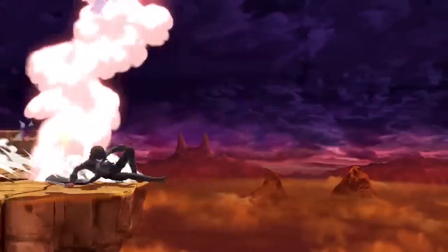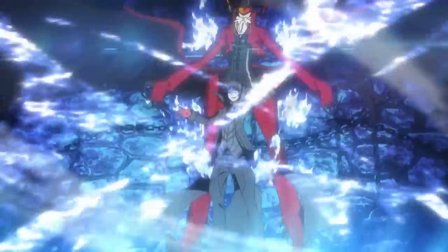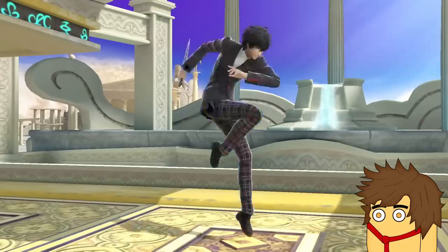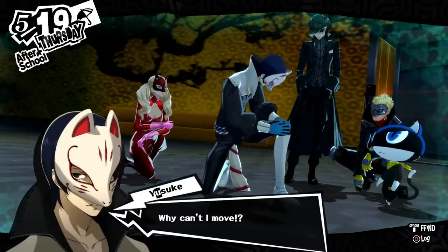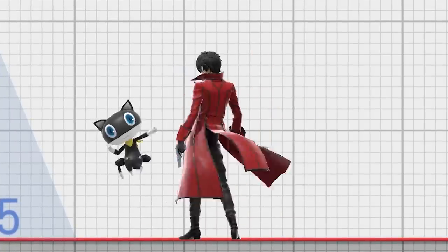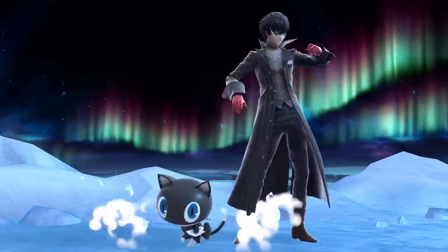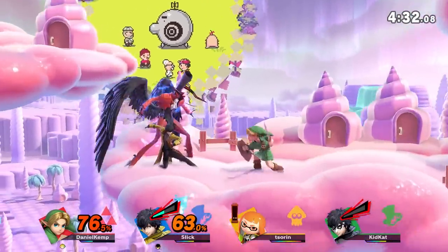Joker is only able to do the things he does because of the manifestations of his inner self — his personas. The first is known as Arsene, a birdman in a top hat that can shoot fire and won't hesitate to kill a child. Joker does not act alone; on top of his phantom thieves friends, he has a humanoid cat sidekick named Morgana that joins Joker in his taunts. With Joker's soft skin, sharp looks, demonic entities, and fuzzy feline father figure, you'll be able to dominate the field with style.